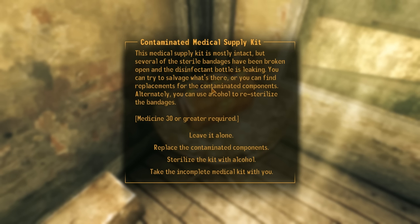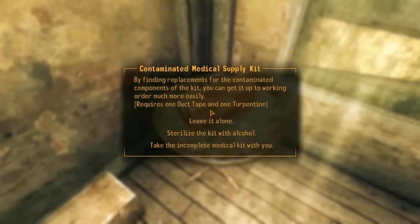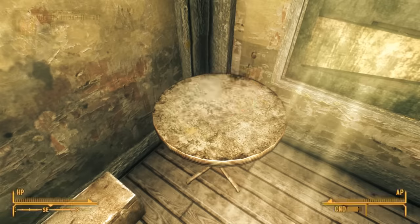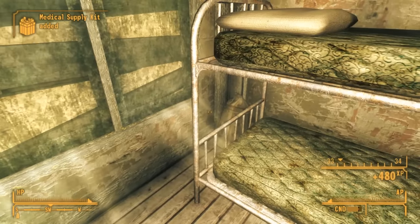The problem, of course, is that the kit is contaminated. We need to sterilize it, and we have three options — all requiring a Medicine skill of 30 or more. We can replace contaminated parts with duct tape and turpentine from the General Store, or disinfect the contaminated bandages with alcohol — scotch, vodka, or whiskey from the refrigerator — or simply take the incomplete kit with us. Since I found the alcohol, I decided to sterilize it. That completes the quest Tourist Trap.